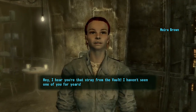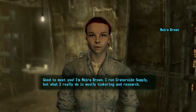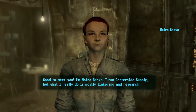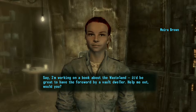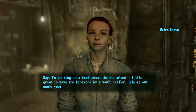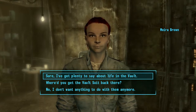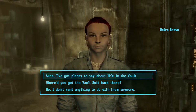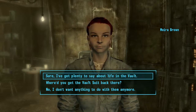Hey, I hear you're that stray from the vault. I haven't seen one of you for years. Good to meet you. I'm Moira Brown — I run Crater Side Supply. But what I really do is mostly tinkering and research. I'm working on a book about the wasteland — it'd be great to have the foreword by a vault dweller. Help me out, would you? This is another huge side quest we can do. It does take quite a while, but it's actually very helpful because we gain additional side effect perks, and they're actually pretty helpful. Let's start this as soon as possible.